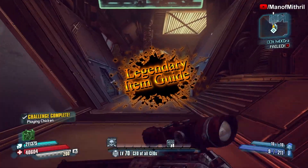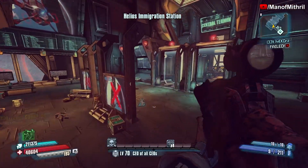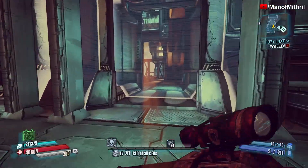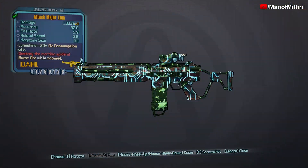Alright guys, this is Mithril back with another item guide video, and today we are here in the Pre-Sequel, in the Hyperion Hub of Heroism. The weapon we are checking out today is the Major Tom.